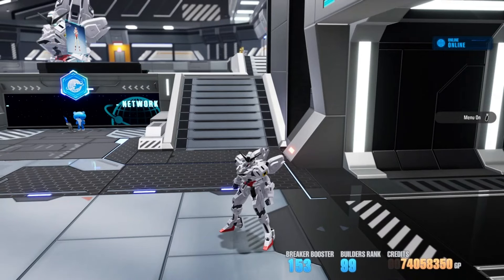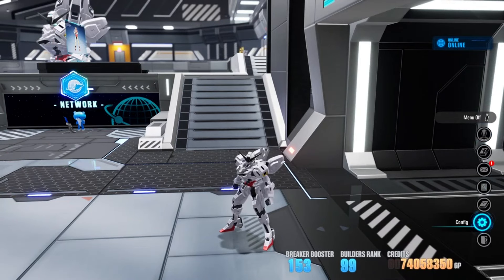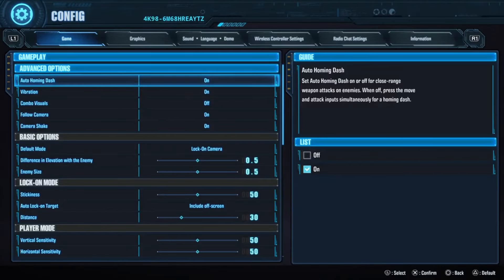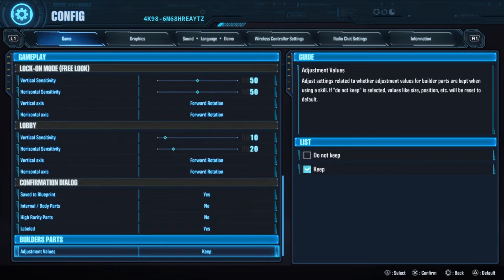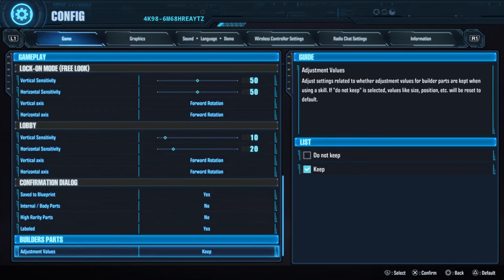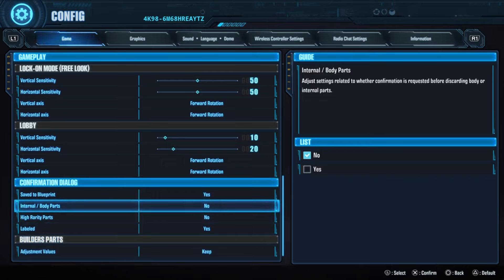Going from the top of the patch notes, which I will link in the description of the video, we also have a variety of massive changes to the assembly screen. If you head over to config, there's a couple of new options under game — specifically what everyone has been clamoring for, which is a confirmation dialogue for whether or not you want to fuse those high-rank parts.